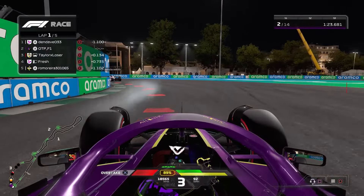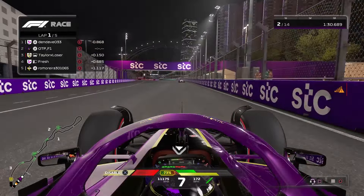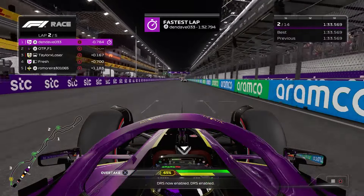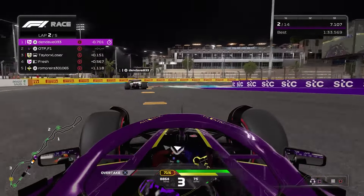Luckily for me, this was a lobby full of people like me. Coming through the final corner, Den Dave should have an easy win in the bag here. I'm making mistakes, but through the final corner I don't even really know what happened to him — but the important thing is we're now within a second as we come into the first sector. It's an absolutely embarrassing throw of the race lead on the opening lap, which is obviously something you'd never see from me.